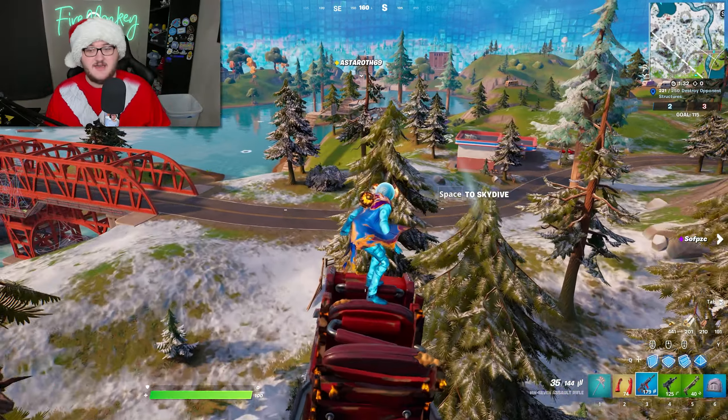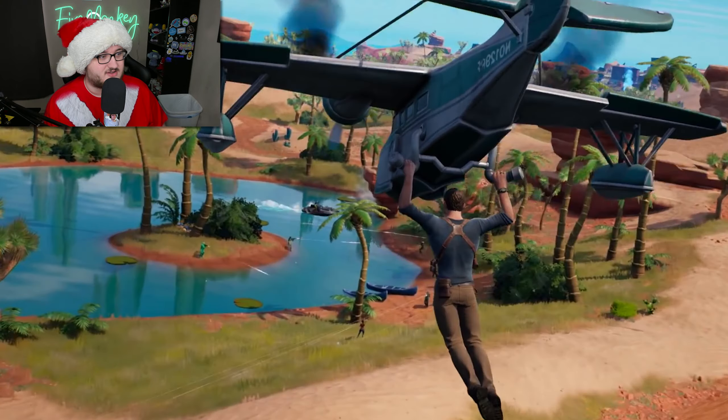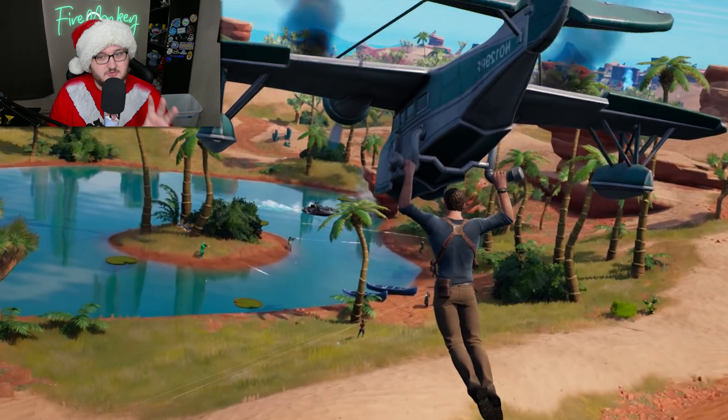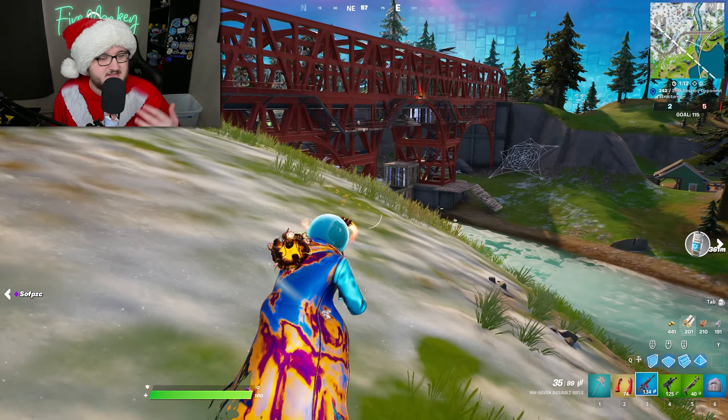Finally, we also have Sully's New Seaplane glider, which could actually be seen in the trailer in the background. We'll be able to glide down with this pretty large glider to match the Uncharted collaboration — it's a big glider with a lot of cool stuff going on.